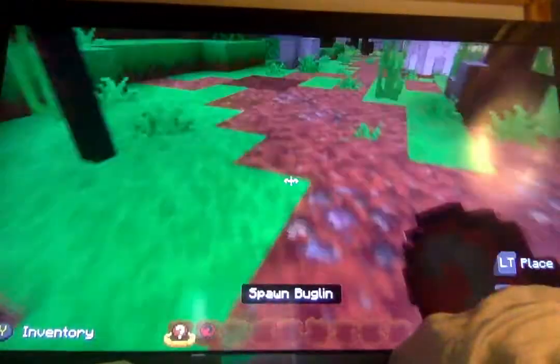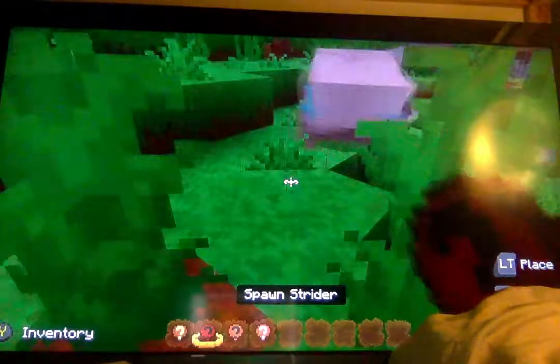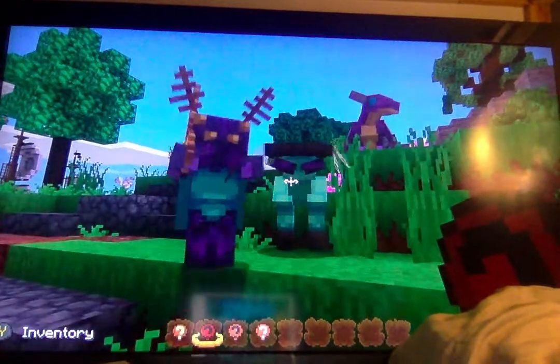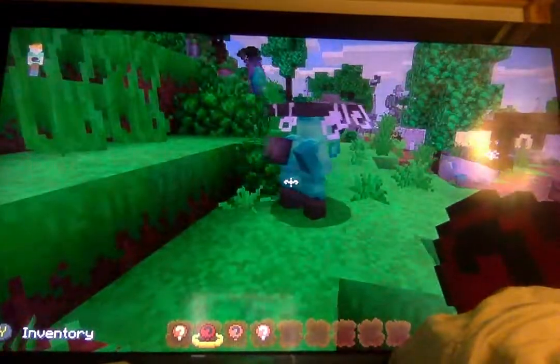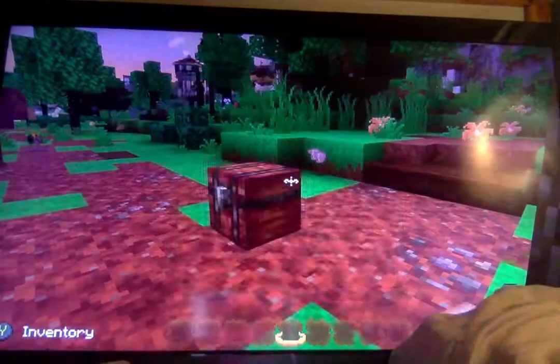Our next one — here's the unevolved version and the evolved version. This is another beetle dragon. It has a crossbow! Now the evolved version — it actually gets smaller, but this one kills more and it does get a little scarier. Pretty scary with those slow walking legs. Pretty sick in Minecraft, but not in real life.